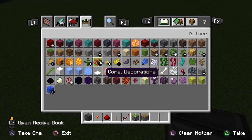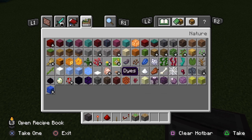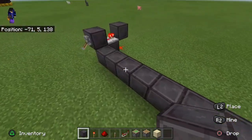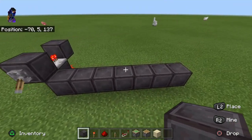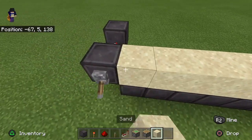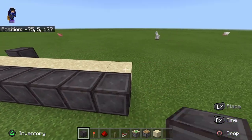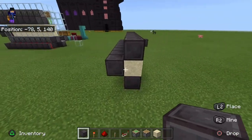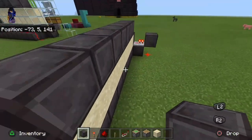Then we need sand. Put 8 blocks like this, 8 sand on top. 8 blocks right here, 8 blocks right here, 8 blocks here. You can use any solid blocks — I'm just using netherite, so it's cool.